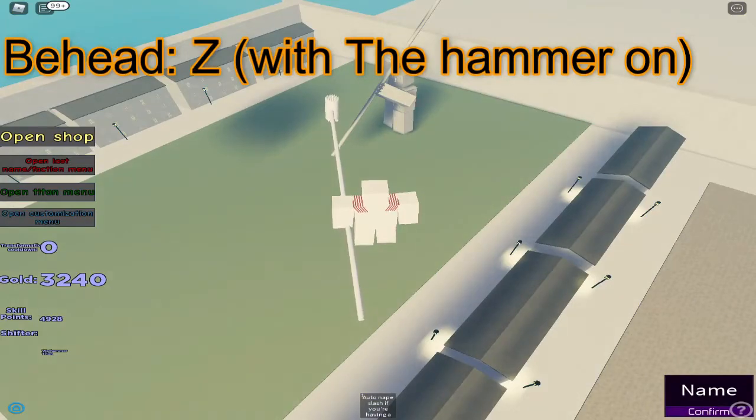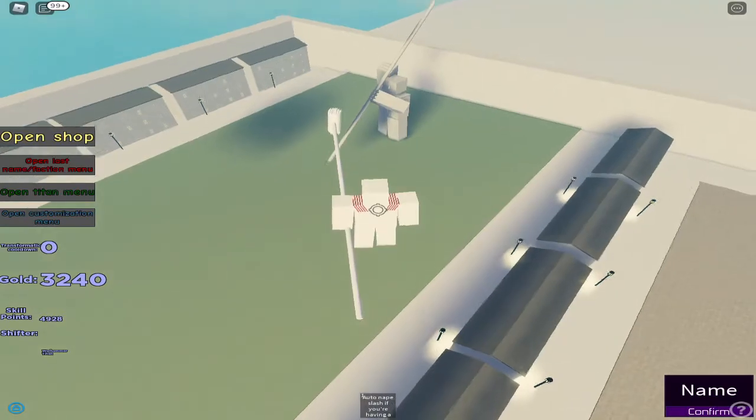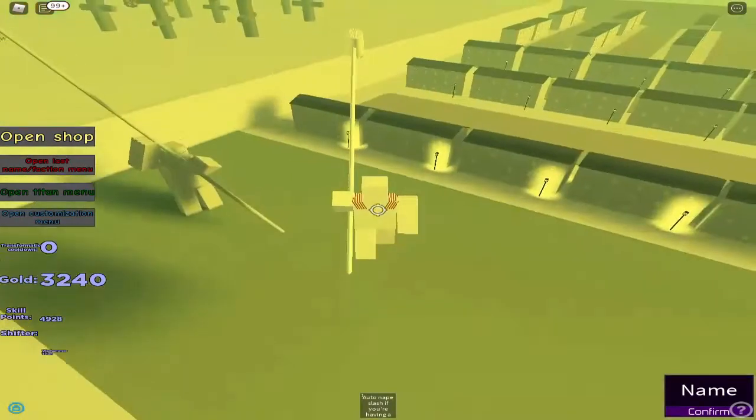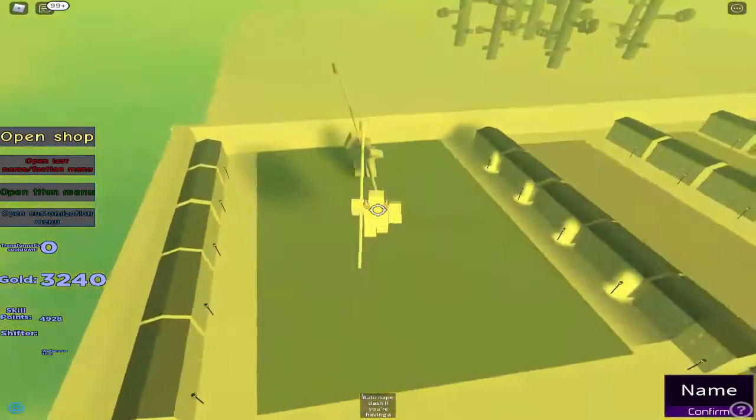Basically what you do is you smash the other titan's head on the mouth when they're low health. So here's how it looks — just like this. And for the crystallization, just like the female titan.